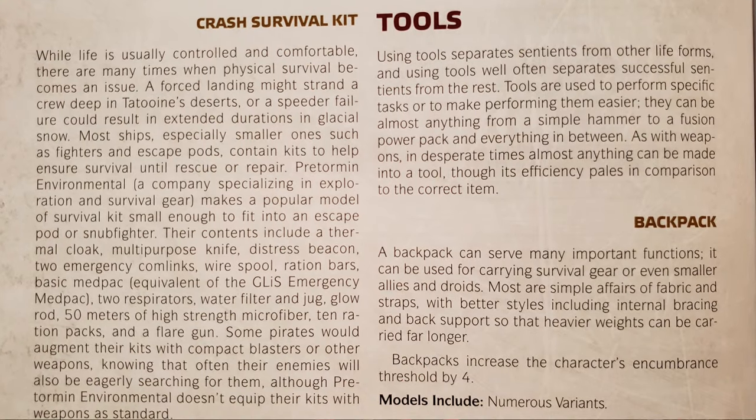Once a character exceeds that number by a value equal to their brawn score, not only are they encumbered, they also lose the ability to take a free maneuver on each of their turns. So with our threshold of seven, at eight we add one black setback die, but at nine not only do we add two black setback dice, we no longer get a free maneuver each turn. We can still take two maneuvers per turn, but each maneuver we take we suffer two strain.